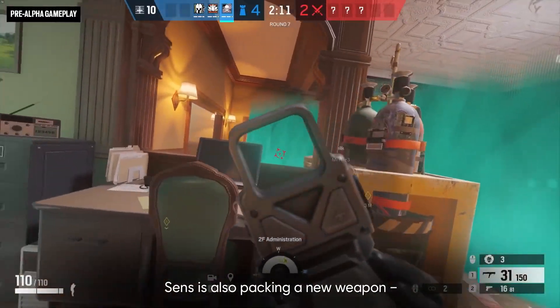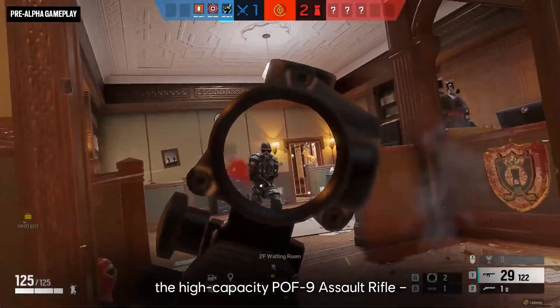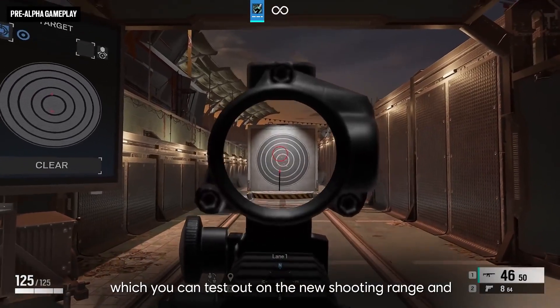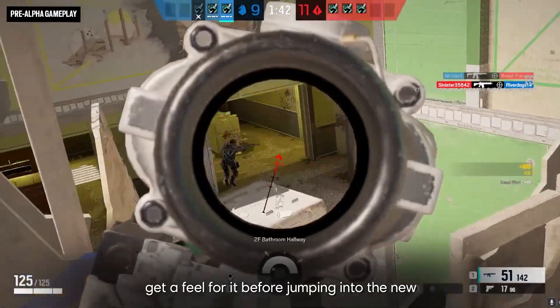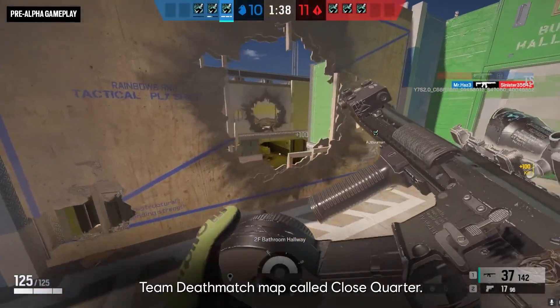Senz is also packing a new weapon, the high-capacity POF-9 assault rifle, which you can test out on the new shooting range and get a feel for it before jumping into the new team deathmatch map called Close Quarter.